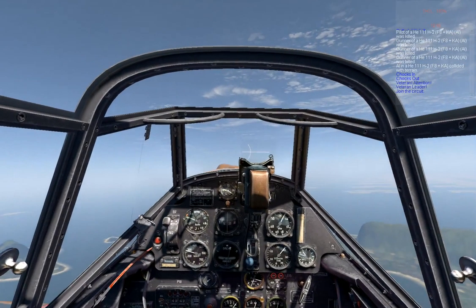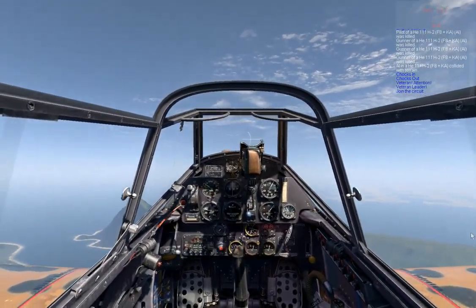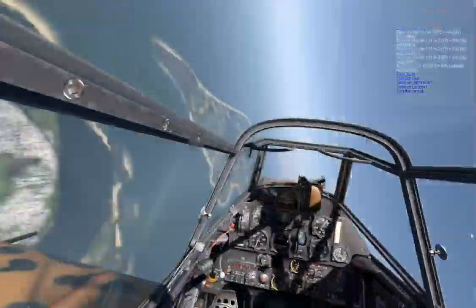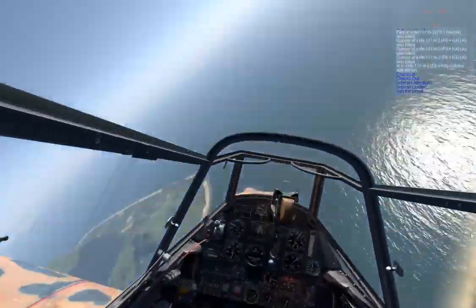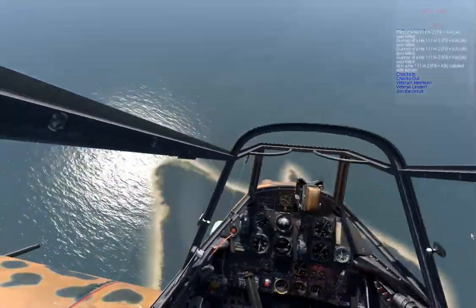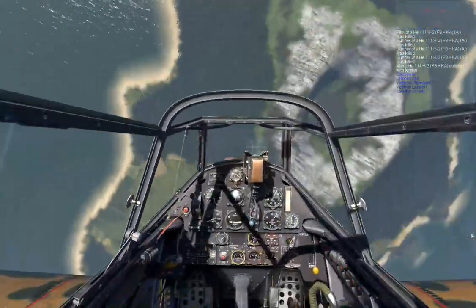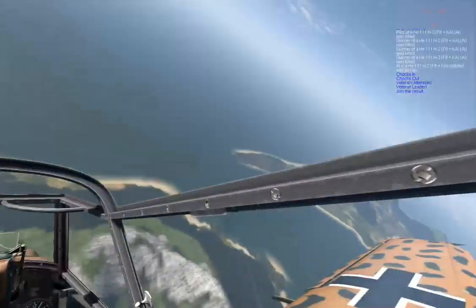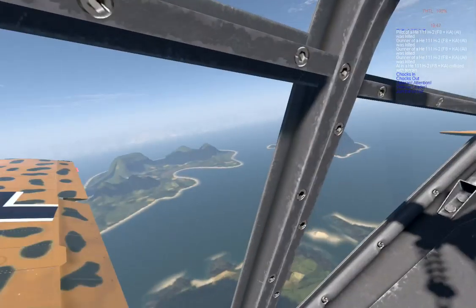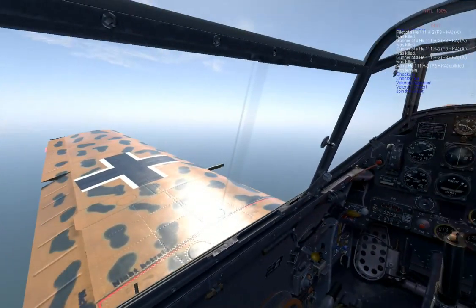Now as it looks from the cockpit, it looks like this. I will let her spin a little bit. Now to pull out simply get into the exact opposite of what the plane was spinning in, and pull it out easily. That's pretty much it.